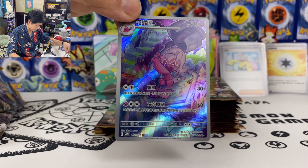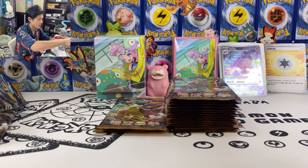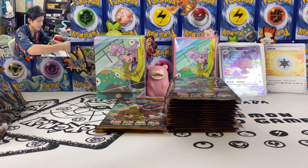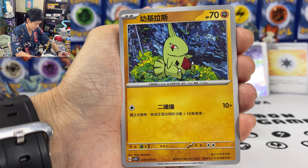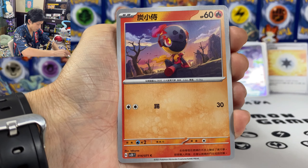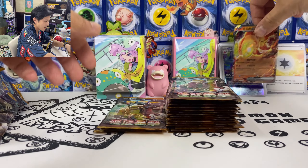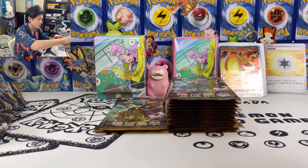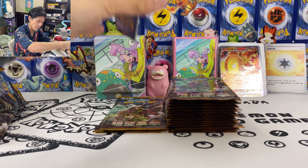Really pulled that card already — Tinkatuff AR card. For a second there I thought that was SAR Tinkaton. Sharkadet, Sneezer. We got Chien-Pao — the strange looking fish. We should still get one more EX.